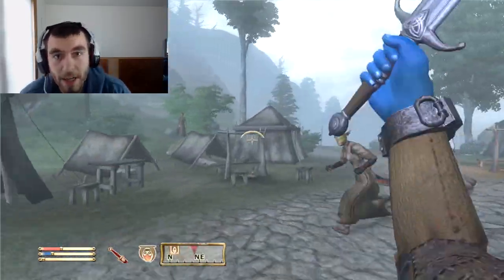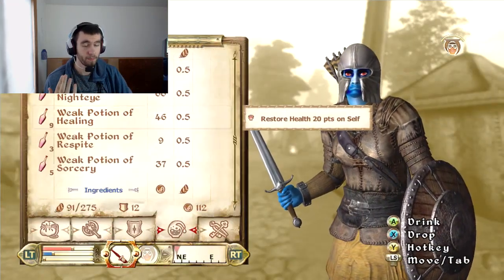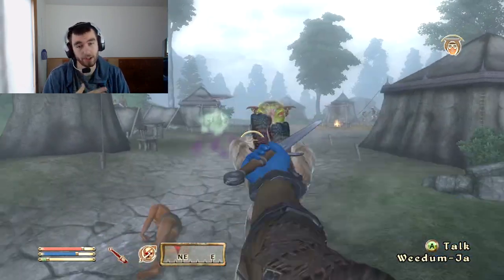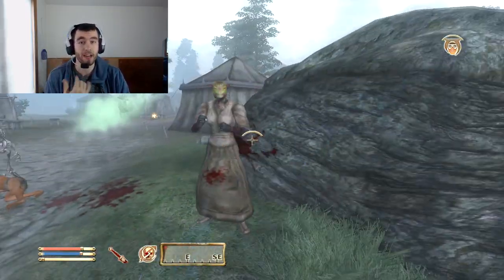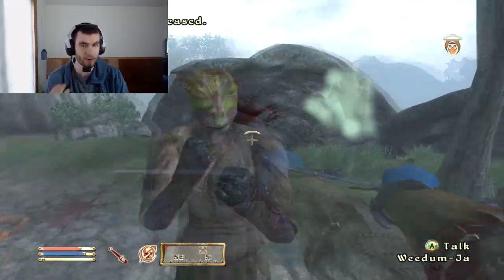Normally when you make a character you pick seven skills. For this one, I'm just going to give you four skills that you should pick, and the other three you can pick whatever you want — I encourage experimentation. The four major skills I like with a Dark Elf are Blade, Destruction, Light Armor, and Sneak. I'll tell you why.